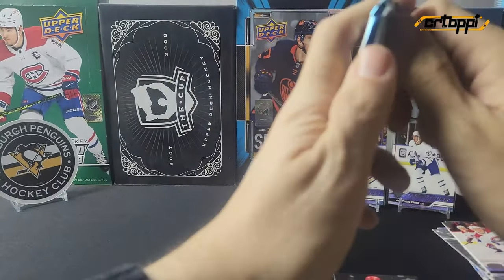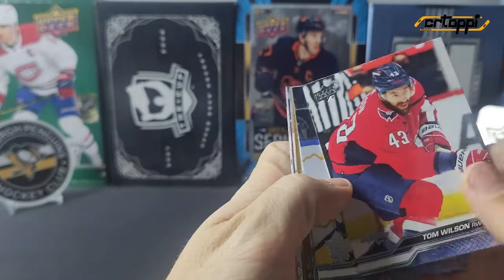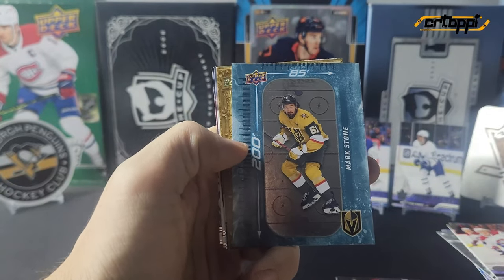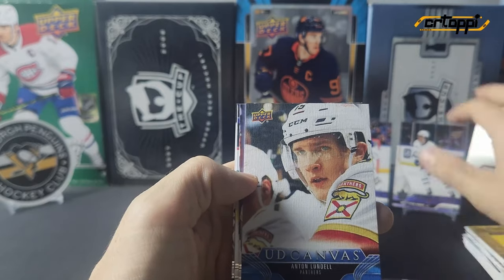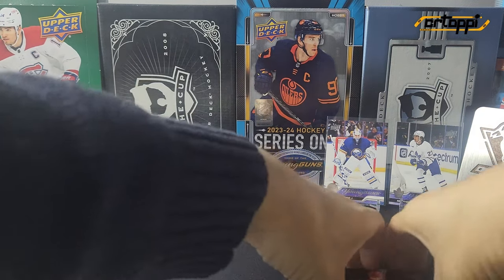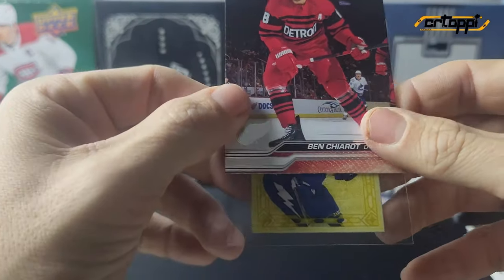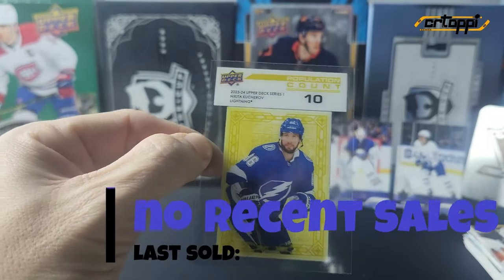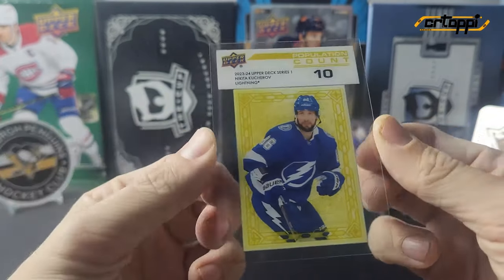Last pack — oh there he is, and there he goes, right into the garbage! We have a 200x85 of Mark Stone, portraits of Huberdeau, and the canvas is of Anton Lundell. Let's see if the hit is going to be enough to make box two the winner — it's the only real hit. The player is a Lightning... and it does have Kucherov. How much is it out of? Boom — 10! That's the lowest pop count I've gotten so far, that's awesome!